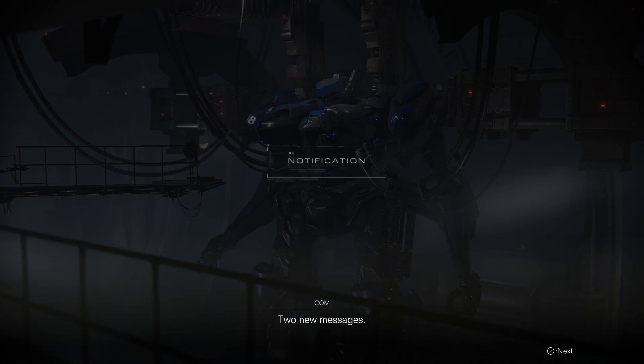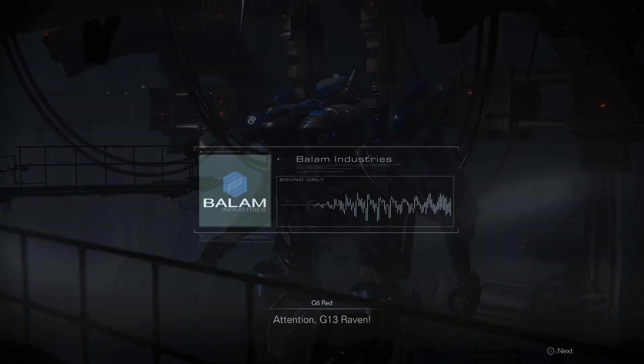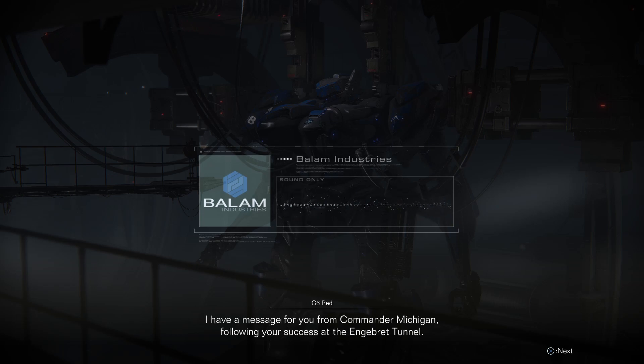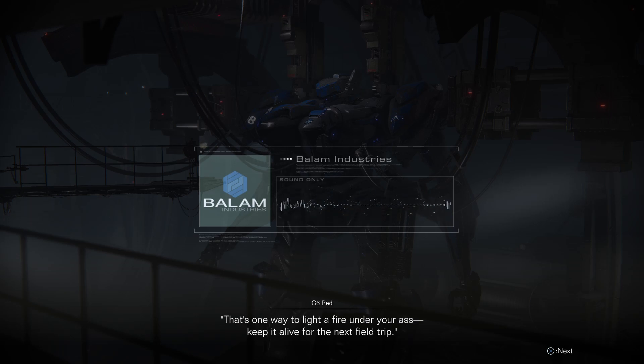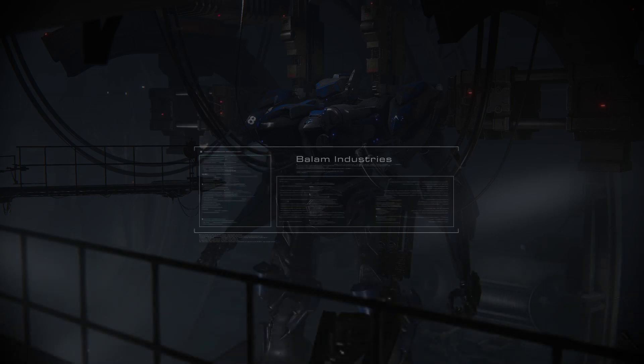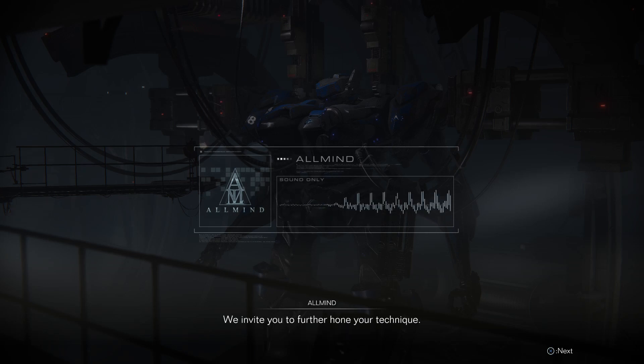Two new messages. Attention, Gun 13 Raven. I have a message for you from Commander Michigan following your success at the Angerbred Tunnel. Sounds like you stared death in the face when all that coral came rushing up. If that's one way to light a fire under your ass, keep it alive for the next field trip. Over and out! Registration number RB23, call sign Raven — your records have been updated. C-Rank virtual encounters are now available in the arena. We invite you to further hone your technique.